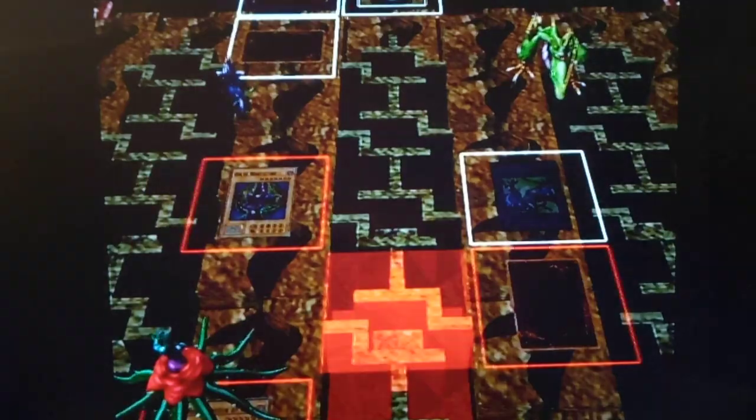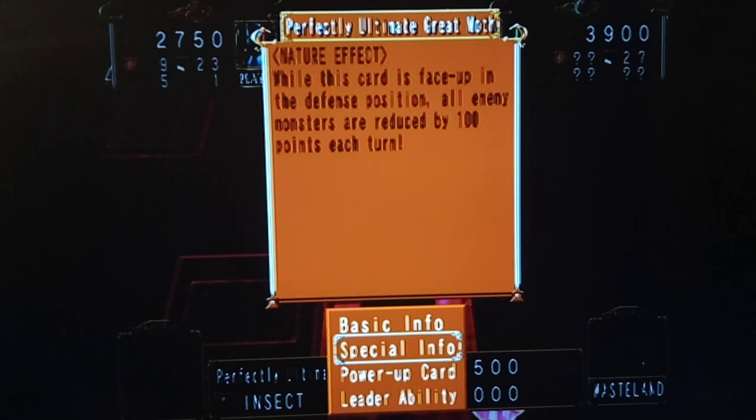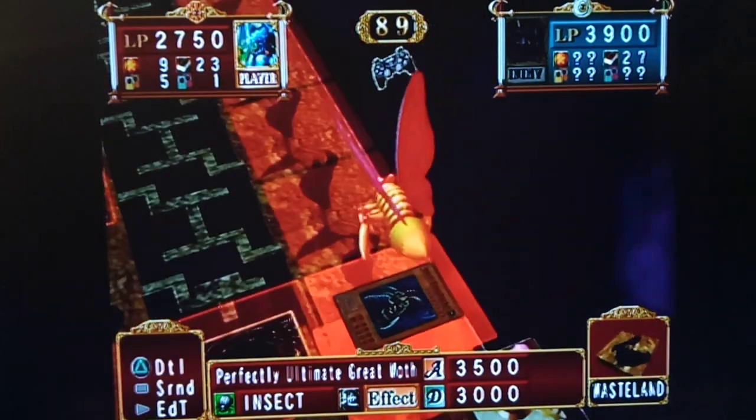Say hello to one of the best monsters in the game. While this card's face-up in defense, all enemy monsters are reduced by 100 points each turn. That's awesome — that's what it looks like there, so let's check it out in 3D.